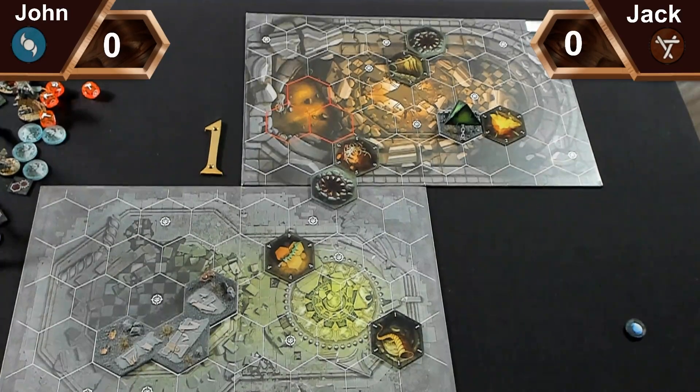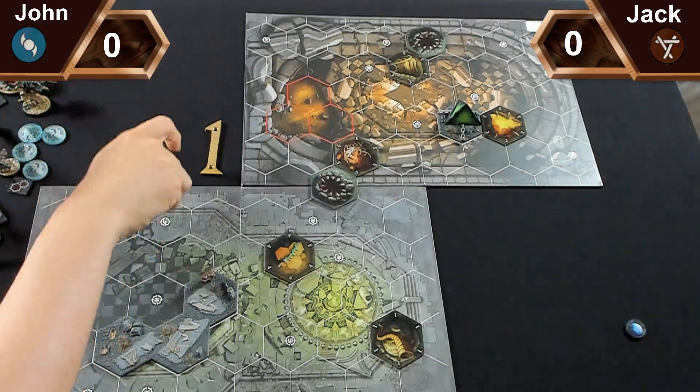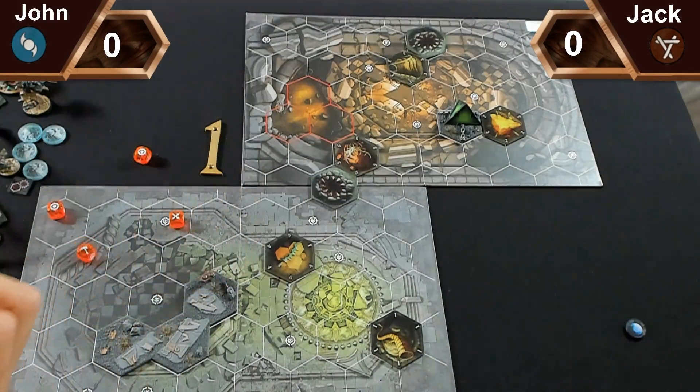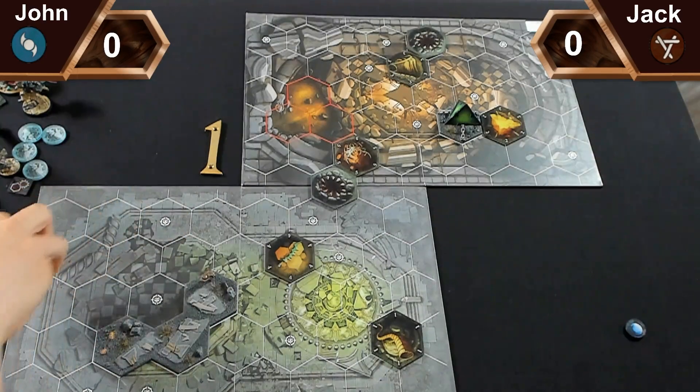We roll off for initiative. I'm going to keep my cards. We roll off - I have two full supports, he has three full supports. He offers to let me set up first. Let's pop the board.